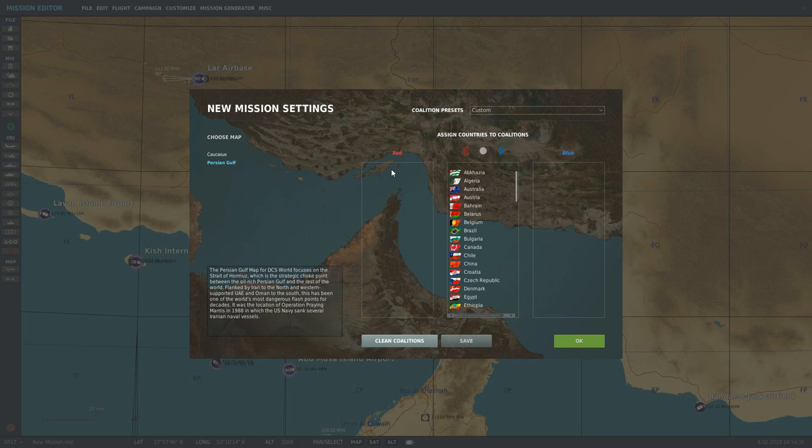If you want to change the coalitions again then you have to start making a new mission. I've done so many times — I've chosen the wrong coalitions at the beginning, got halfway through making the mission, realized I've got the wrong coalition set, and then had to restart. It's cost me hours and hours of work, so it's something to be careful of.